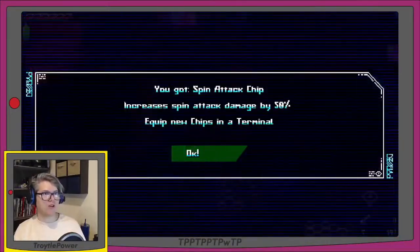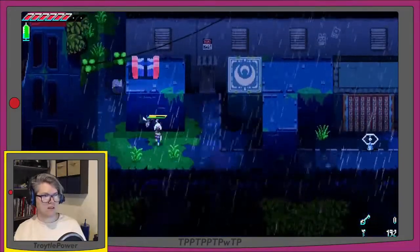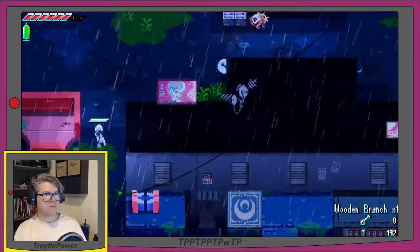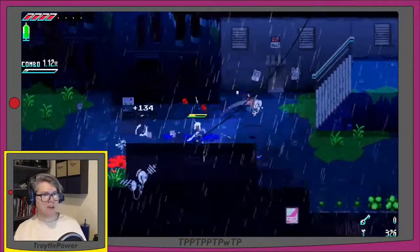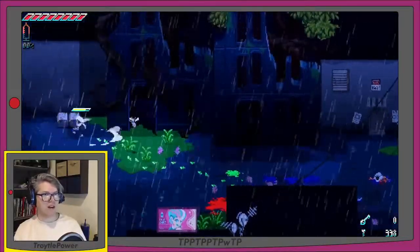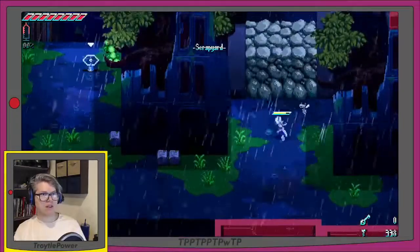Opened it up — I got a new chip: Spin Attack Chip, increases spin attack by 50%. Do I already have a spin attack? And there's my money I dropped when I died — I got it back! Let's heal — I'm at full health now. I'm past where I was before. Got a cool spin attack chip. Scrap Yard is the next area.